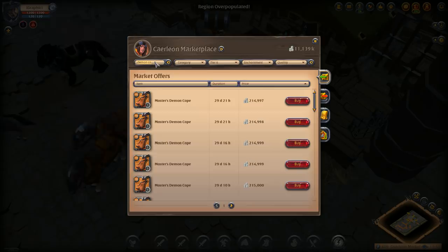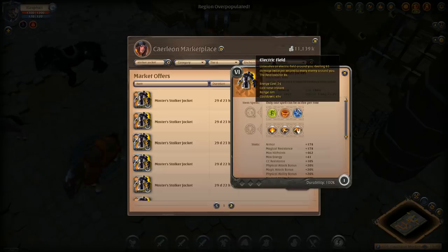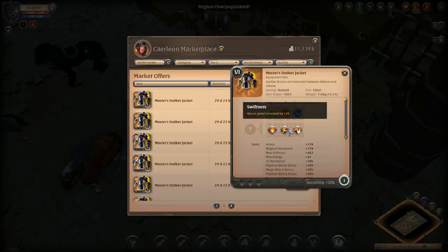Now looking at his stalker jacket — this is one of the gear pieces I also run. I like going double stalker jacket for the burst. The electric field is very strong, dealing 63 damage twice per second to every enemy around you, lasting eight seconds. So if you both have it activated and you're on top of them, you're doing a lot of AOE damage — forcing their healer or other DPS to move out, wasting their time. For the passive slot, if you're on quarter staff you may want attack speed to keep that stun up faster — Alf probably runs swiftness for that.